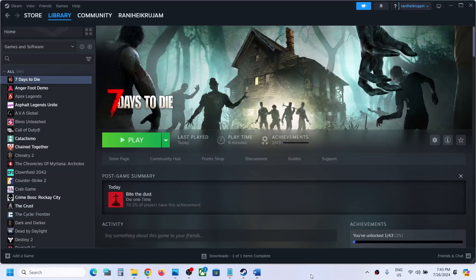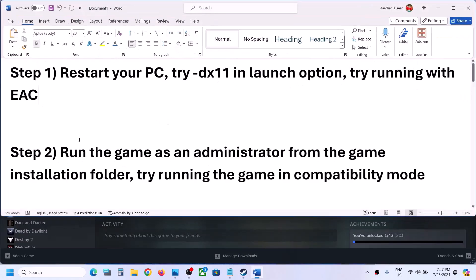Hello guys, welcome to my channel. Today in this video I'm going to show you how to fix when you are unable to launch a game on a Windows computer. The first step is to restart your computer once, and after the system restart, launch the game.